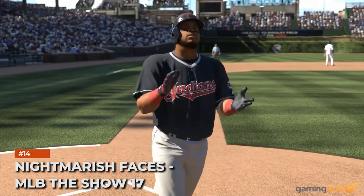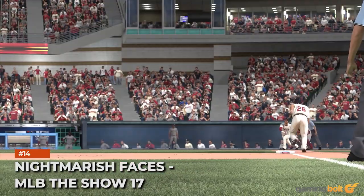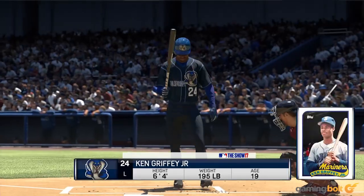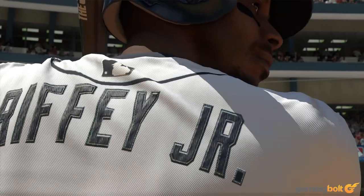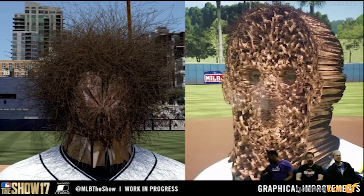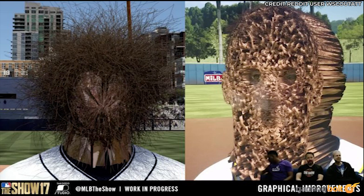Nightmarish Faces – MLB The Show 17. Some bugs don't make it into the final game but still manage to elicit horror before release. MLB The Show 17 is a great example. Before launch, Sony San Diego showcased a video — their words, a funny one, not ours — featuring some graphical glitches. These turned out to be a pair of character heads: one that looked like a mass of hair with no face, and the other appeared to be a honeycomb made of human flesh. Though said bugs were quashed, they live on in many a developer's nightmares.